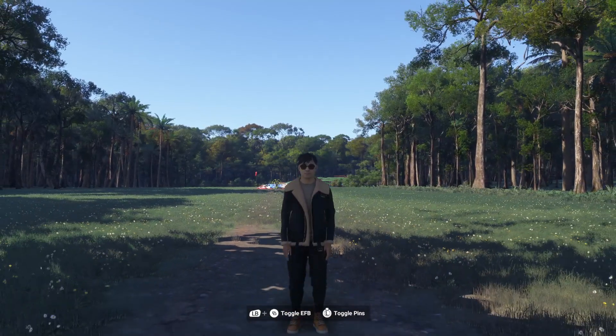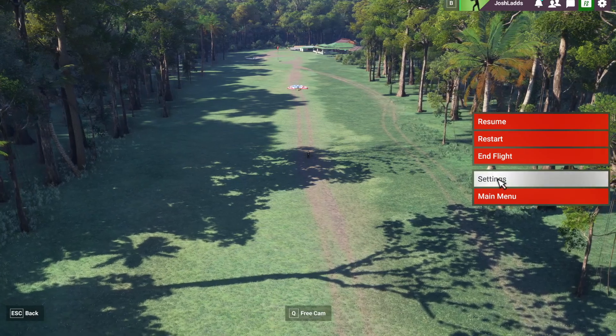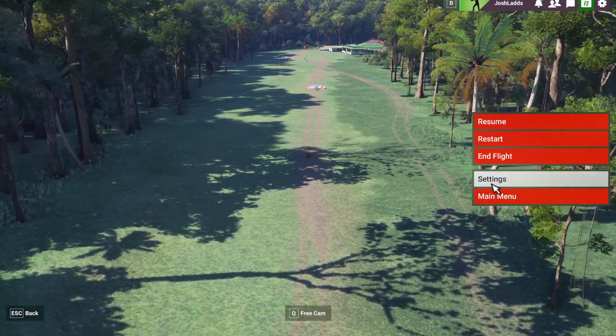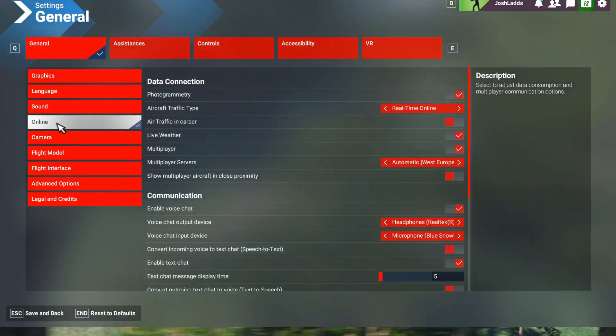What you want to do is load into your simulator and pause your sim. You then want to go to your settings on the right hand side. In your settings you then want to go to where it says online and click on that.